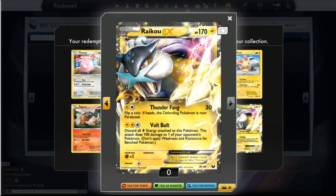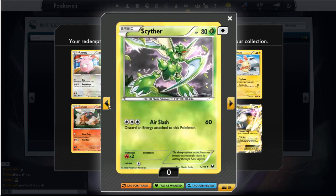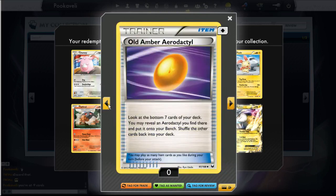Raikou EX — really cool card as well. It kind of burst onto the scene at U.S. Nationals this year in Kevin Nance's electric deck, and ever since then people were like 'oh duh, that card's really good.' So I'm glad to have one of those as well.